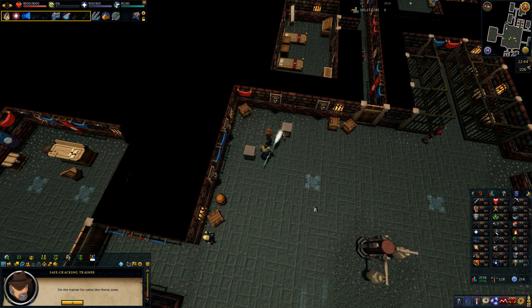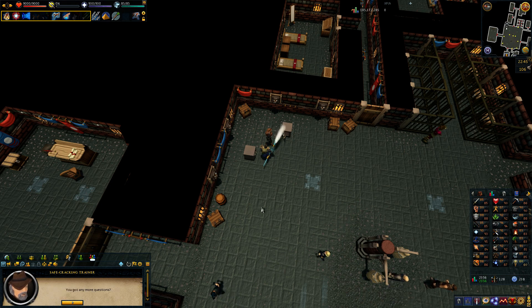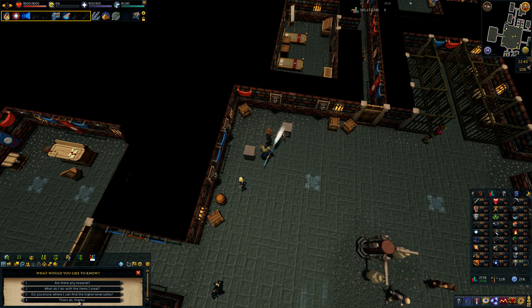Talking to the trainer NPC: he explains that safes appear in a few places with portable valuables inside. The fatal flaw of safes is that their lock mechanisms are loud — you can hear the tumblers clicking when you get them in the right place. Without a stethoscope, it's harder to hear on more intricate safes. There are different difficulties of safe that test your thieving abilities in increasing degrees. A loot bag automatically swipes the contents when you loot safes — they make stuff easy to carry, less suspicious, and are incredibly fashionable.